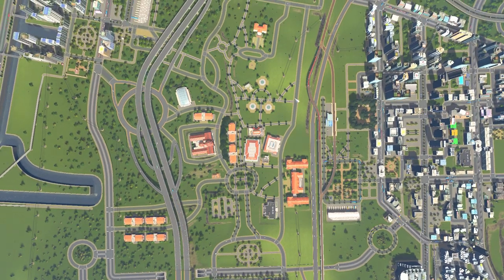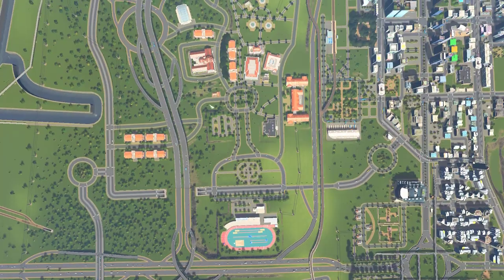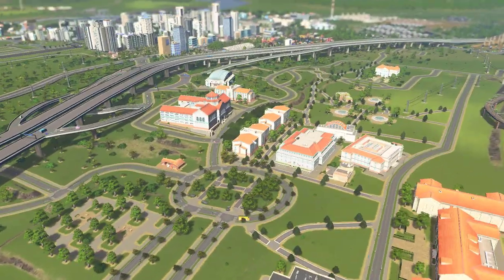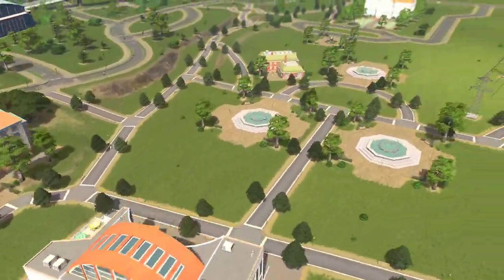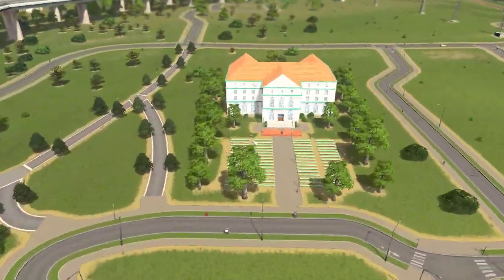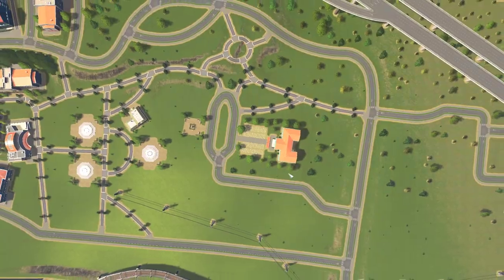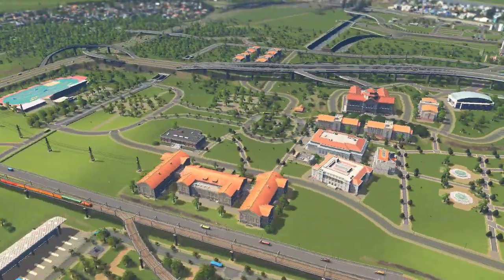We've still got a lot of empty green spaces, but as we unlock the new buildings these will become populated with various upgrades. We've got the cafeteria down here, we've unlocked a couple of the fountains, and we've also got the graduation ceremony building up here at the point of this little arm that comes out. It's starting to look quite nice now, I'm enjoying it.